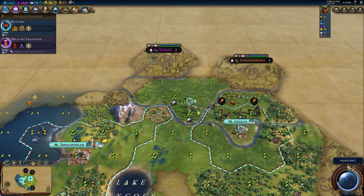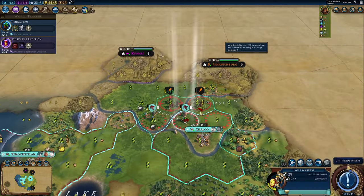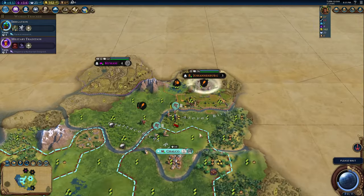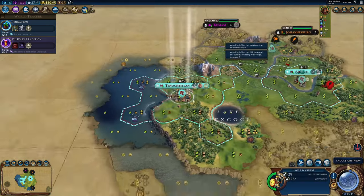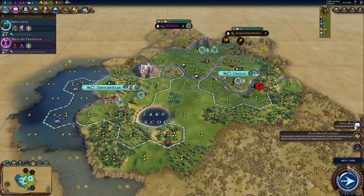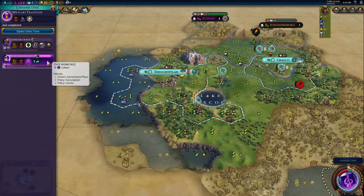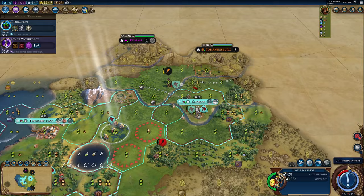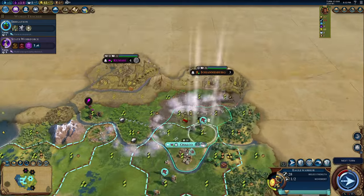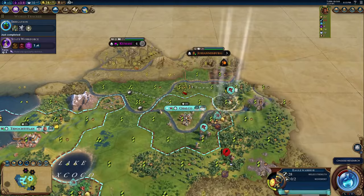This is huge and it synergizes with your other abilities. People tend to under-hype this, saying things like 'I don't get enough builders for this to be good,' but you're looking at it wrong. If you war city-states, kill their warriors, make peace until they build more warriors, and kill those again — like the Aztec historical flower wars — you'll probably get three to four builders before turn 40.